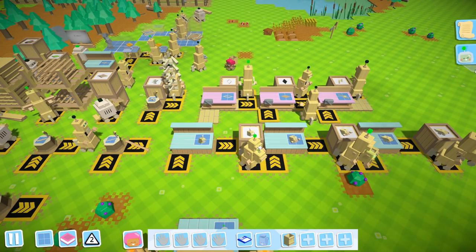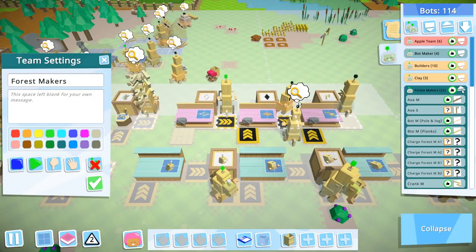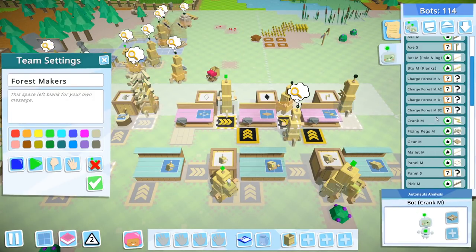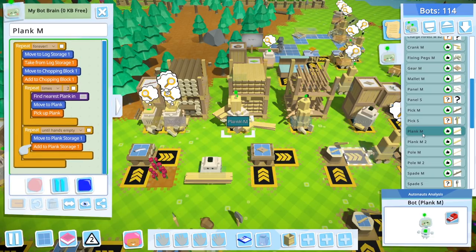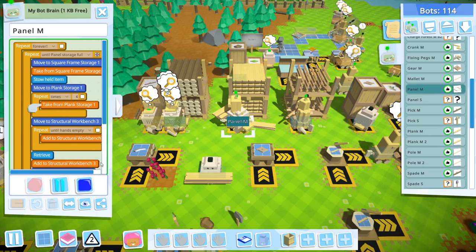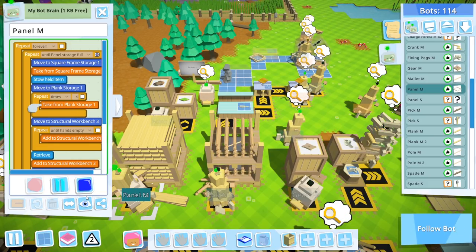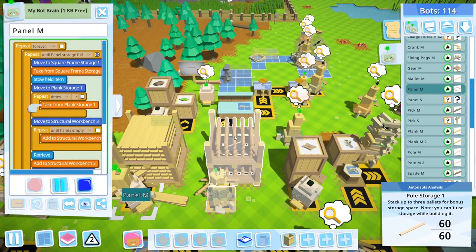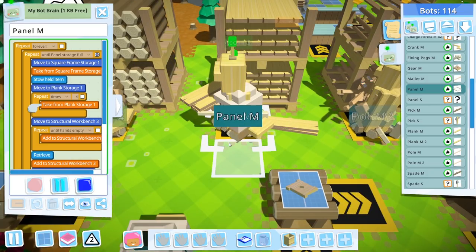Shift R to reset the look of the landscape. Let's go and look at our forest makers — hopefully a panel maker. Oh, it's a plank maker, not a panel maker. Whoops. Take from plank storage. Okay, there's something very wrong here. Let's go and talk to this panel maker.